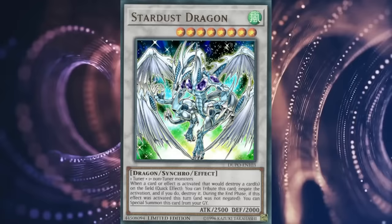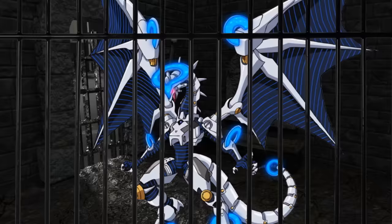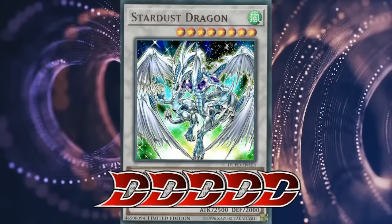The worst thing about the card is that it's fairly format-dependent with its usage, seeing how simple destruction effects aren't always the primary source of trouble in the meta, and synchro decks aren't always relevant. Regardless, the original Stardust is still the best protagonist ace monster, not deserving of a ban list, so despite it being a pretty middle-of-the-road card at this point, it would feel wrong to rate it any less than 5 — even though realistically it's somewhere between a 3 and 4.